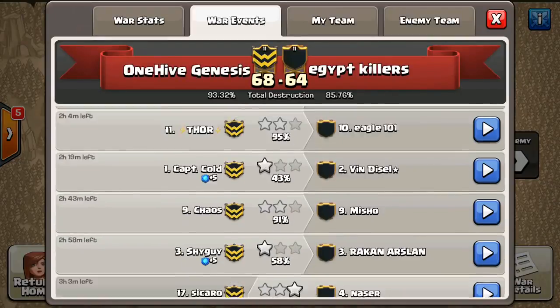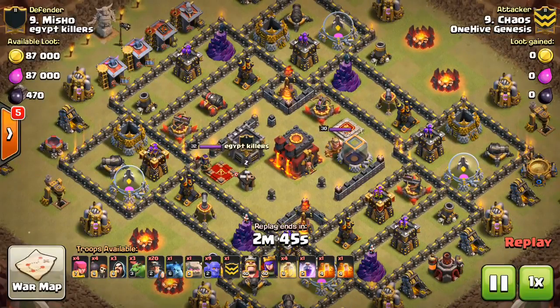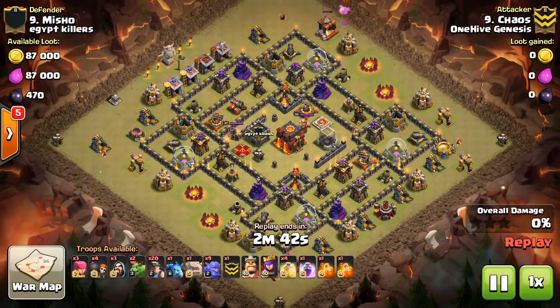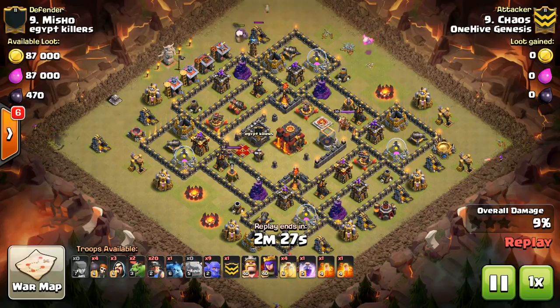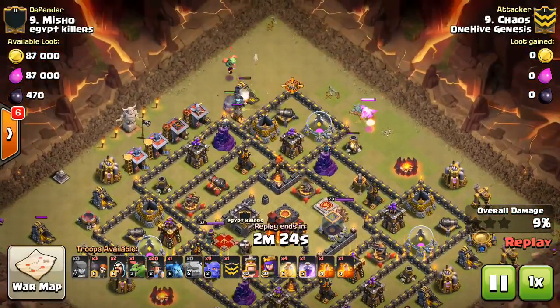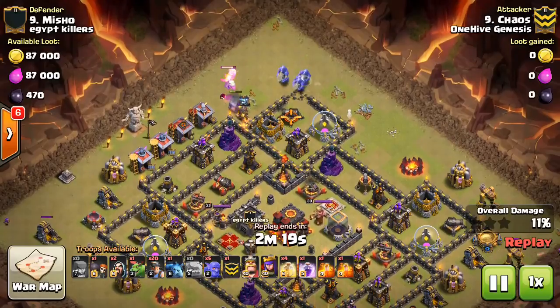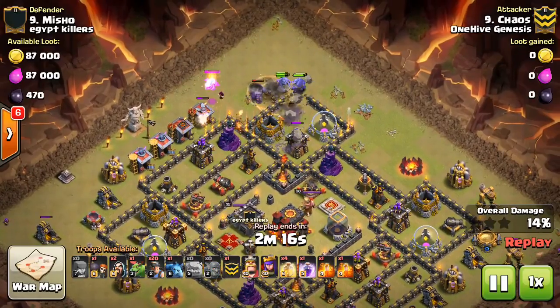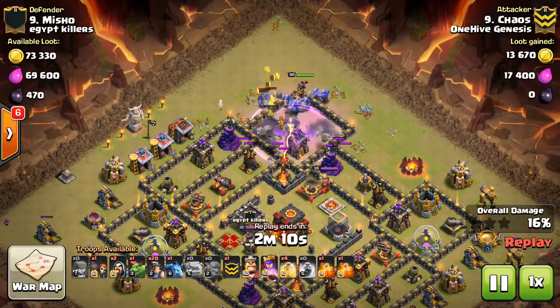Next one — this one is by Chaos, and you can see he's doing the minor bowler attack. One thing to notice is the way he uses the bowlers: nine bowlers, which is six troop space each, so 54 troop space total. That's a lot to invest, plus he's using two baby dragons for funneling. Really, if you can use wizards or minions, there's so much less troop space they take up — look to do that on your funneling. Baby dragons are great, but not for every situation.